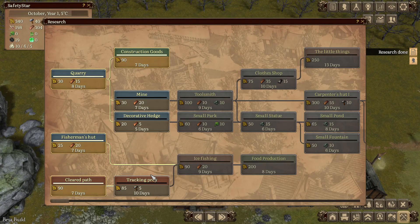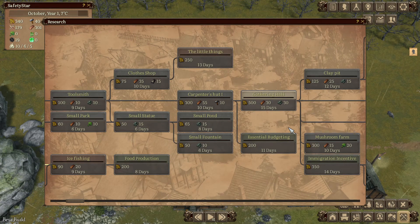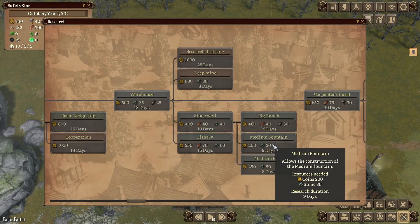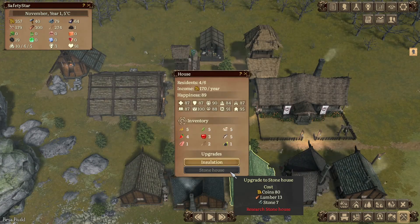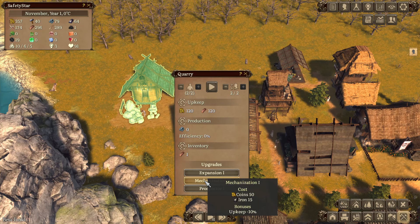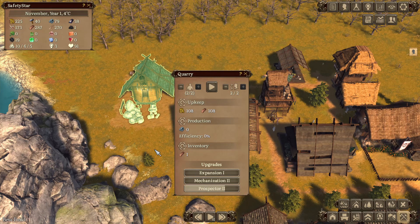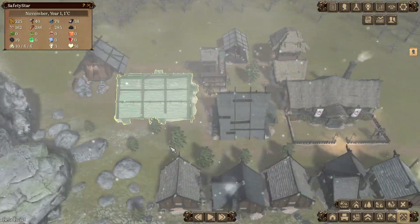Research done, looks good. So if we can do track and pray, we'll do a mine and a toolsmith. I'm still not seeing stone house one. Stone well. I'll keep minus 15% — maybe think about that, don't necessarily need it right now.